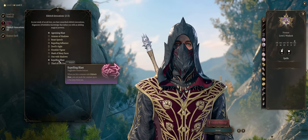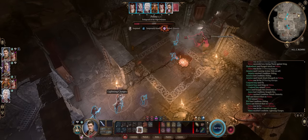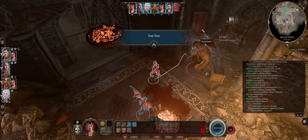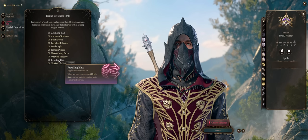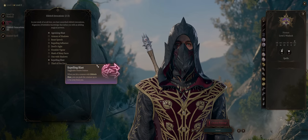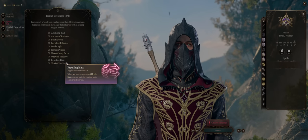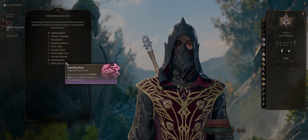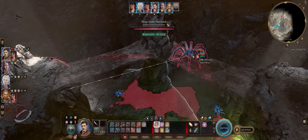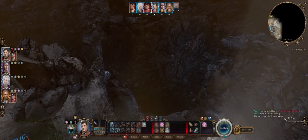Second we have Repelling Blast — it's simply OP. Whenever you hit an enemy with your Eldritch Blast, it doesn't matter if they are huge targets like Ogres, they will automatically be pushed back almost 5 entire meters. This isn't just good for preventing enemies from attacking — if they are pushed too far, they'll have to dash to get close to you, eating their action so they won't be able to attack that round. It's also the most powerful ability for instantly killing enemies by pushing them into the void, as covered in the beginning. You can't go wrong by picking these two early.